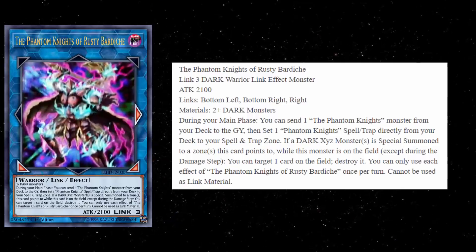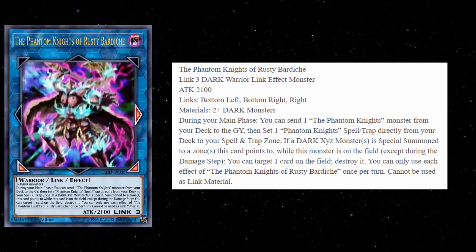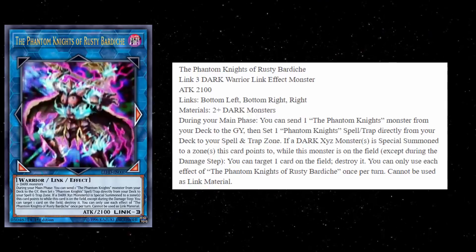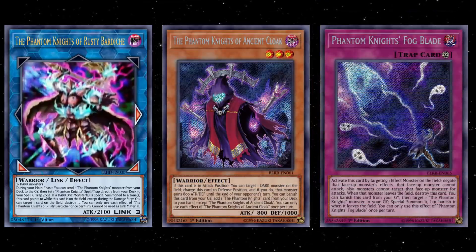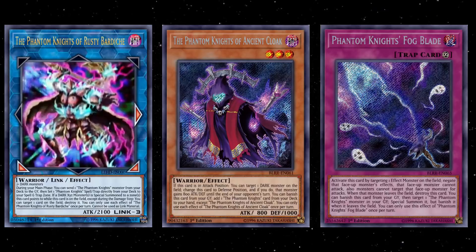To me, this card is absolutely incredible and I love the design of it. I know a lot of people probably still think that I hate Link 3s, but this is how you design a Link 3. Number one, as soon as you enter your main phase or as soon as you activate the first effect, you're instantly going to be able to get yourself a Phantom Knight Spell or Trap card — that's just built into the first effect.